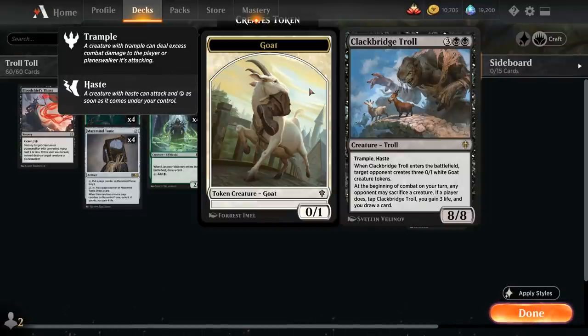The Troll has Trample and Haste. When it enters the battlefield, the target opponent creates three 0/1 white Goat creature tokens, and at the beginning of combat on our turn, any opponent may sacrifice a creature. If a player does, we have to tap the Troll, but we also gain 3 life and get to draw a card. So each turn our opponent will be faced with an interesting decision whether or not to tap the Troll.